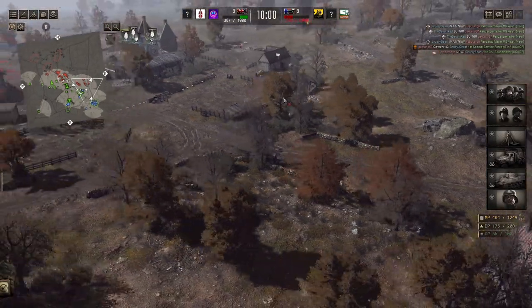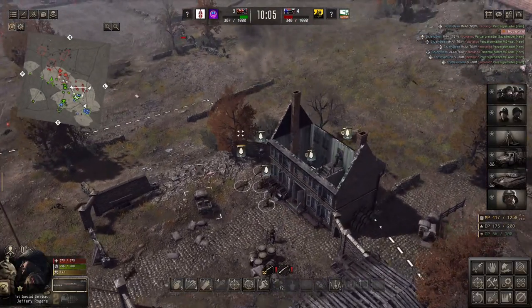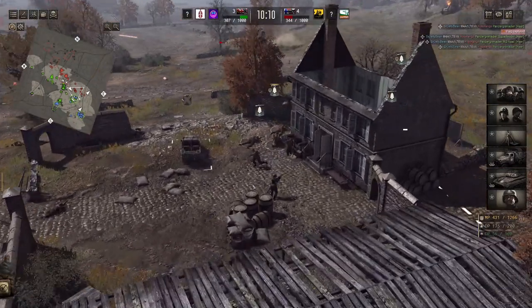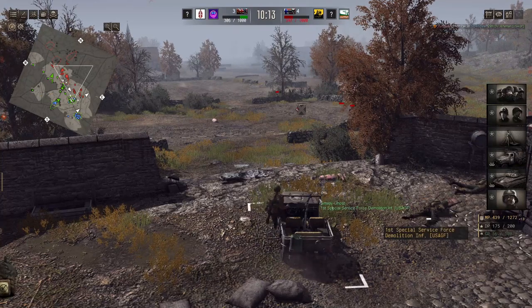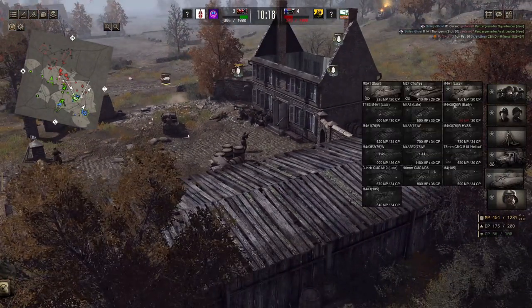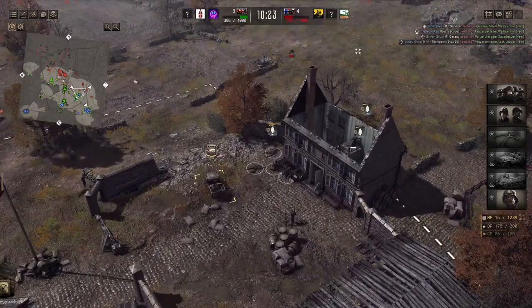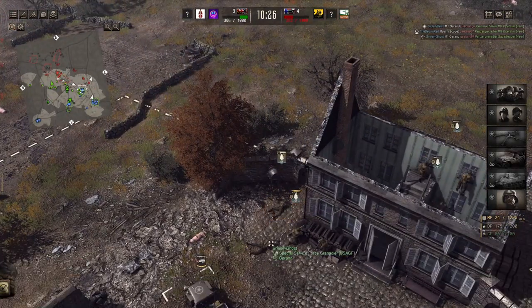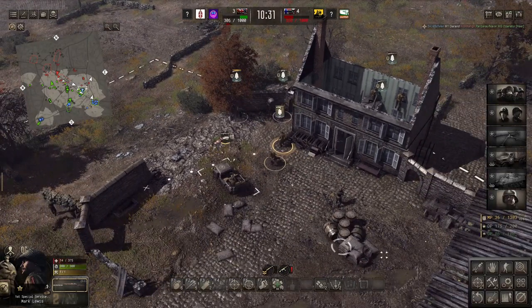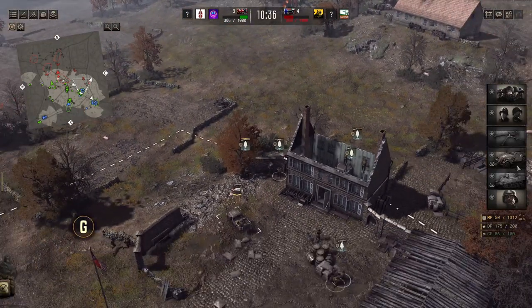I'm trying to save up for some heavier armor because they're doing very good pushes. They've taken the center now so there's not much of a difference on points. I told Devon and Sir Jellybean: keep pressure on the center, take that back, I'll hold the flank. My job is to hold the flank while they retake the center. To hold the flank I know I need some heavier vehicles — that's why I haven't bought anything. There's a tank inbound — probably a Sherman that I bought.